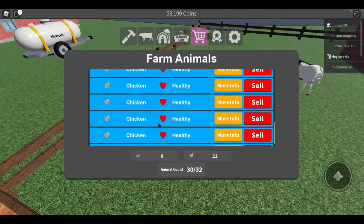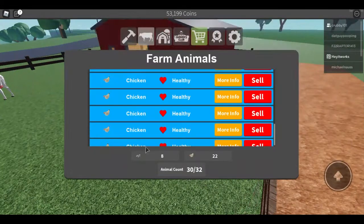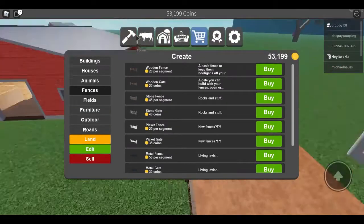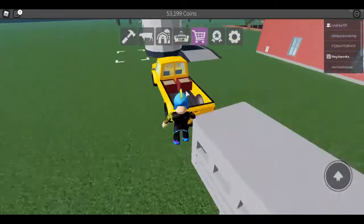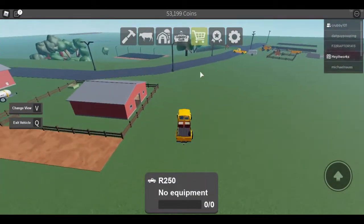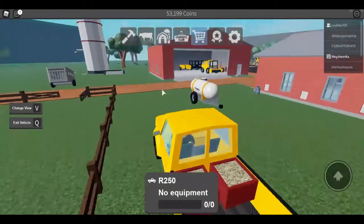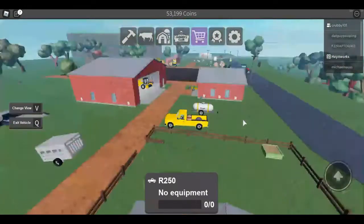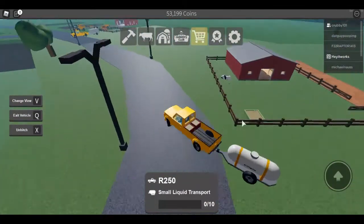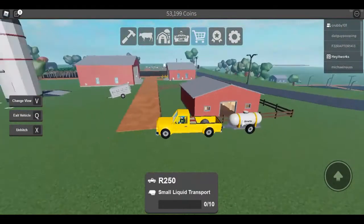It doesn't show the cows in my animal menu right now, but if you do see it — if you go to the animal menu and click on your cow, it will show how many milk cycles until it can be milked. While you're waiting, you can go down to Animal Co and grab your milk tank. I like to park it right at the end of the pen so you can bring the milk right out into the milk carrier.